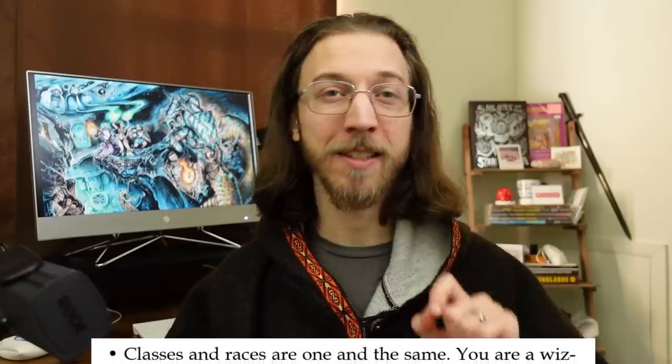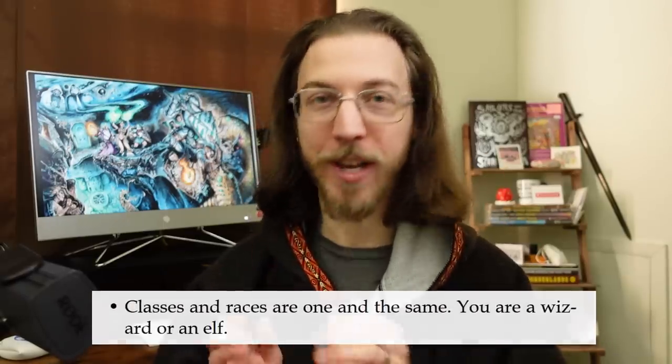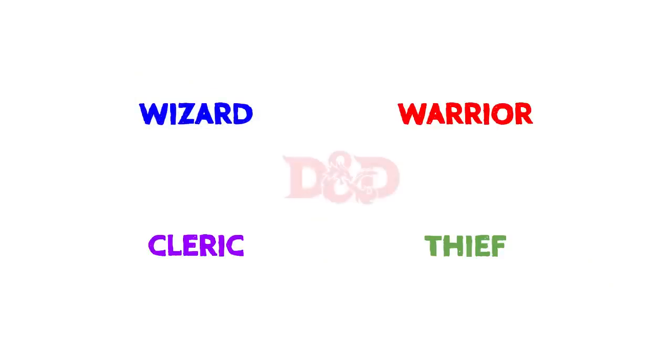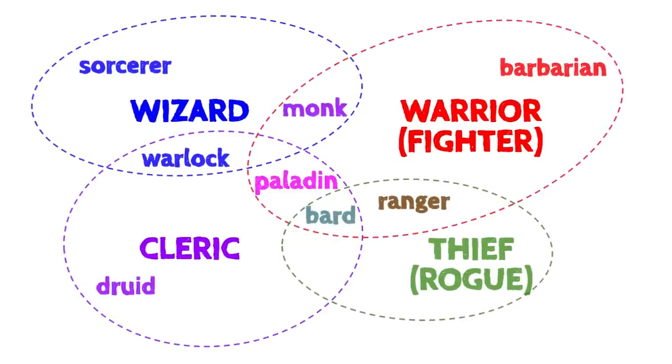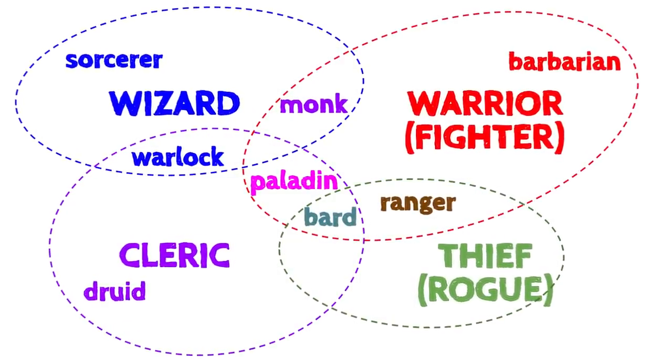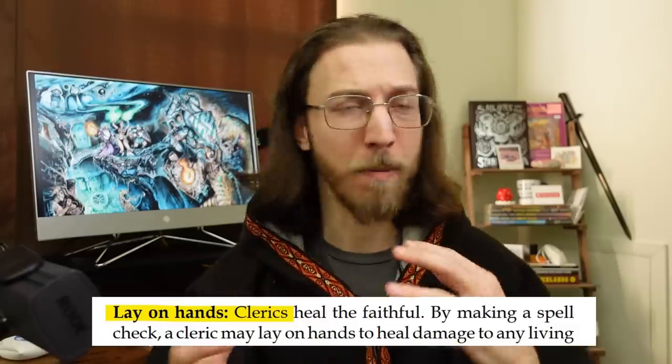You can still customize these characters and create them however you want. One difference I wasn't so sure about at first but have grown to appreciate is that classes and races are one and the same — you are a wizard or an elf. The human character classes of DCC — wizard, warrior, cleric, and thief — are the core classes of D&D. Every other D&D class is just a variation or combination of these iconic fantasy archetypes. In DCC, each class takes the most powerful and thematic abilities of related classic and modern character concepts and condenses them into a single rich class that feels intuitive and easy to learn.